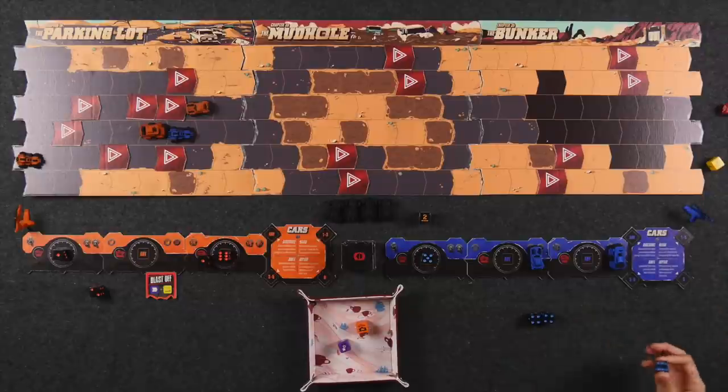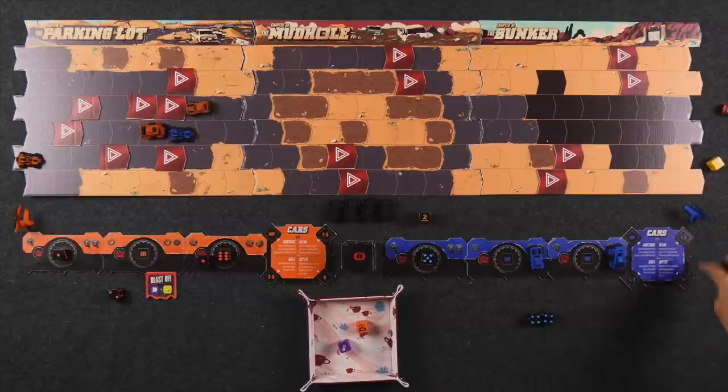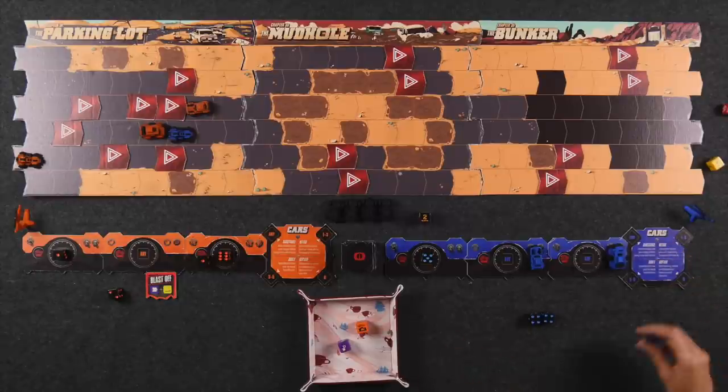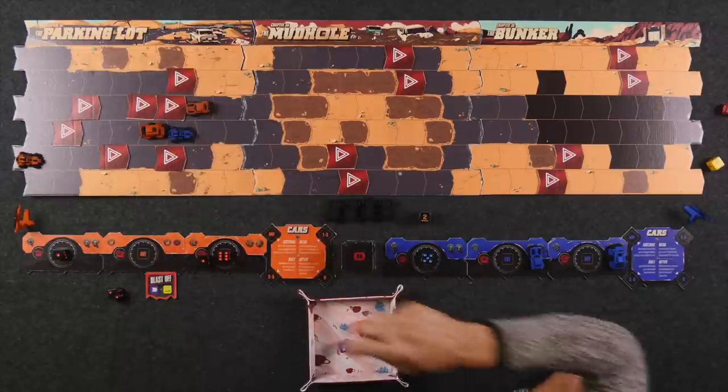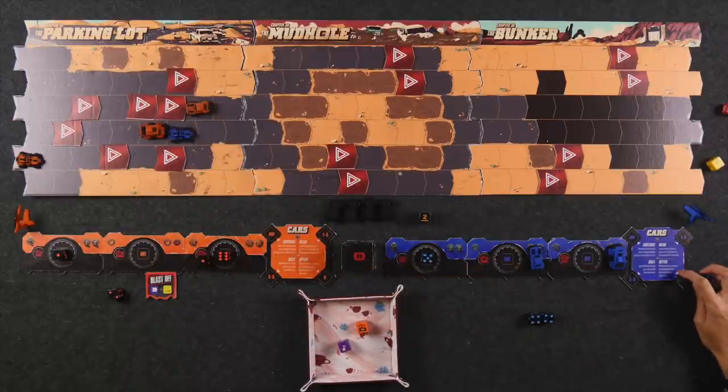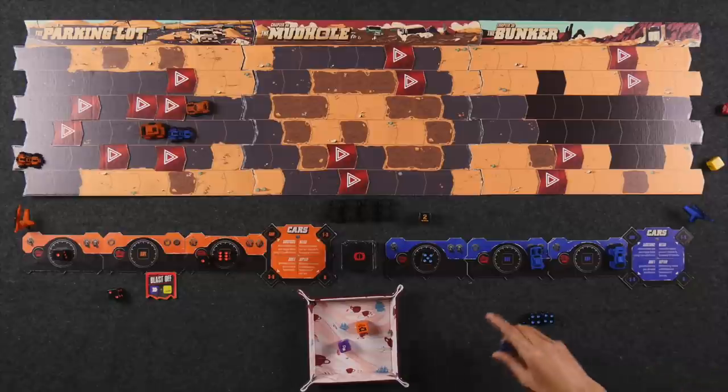The last thing to mention before the playthrough: the chopper. Each player has a fourth die even though they only have three vehicles. Each round you assign your fourth die to your command module. The command board shows four different abilities you can activate during your turn, each with a certain pip value requirement. For example, assigning a die value between three and five activates a drift, which allows you to ignore the first slam your car would have to participate in during that movement. Assigning a six to the repair ability allows you to remove one of your damage tokens before moving your car.